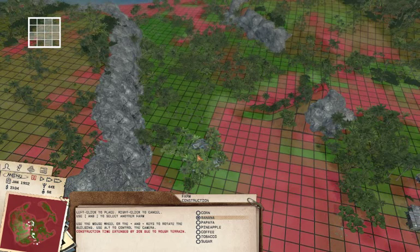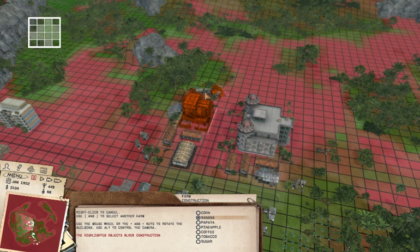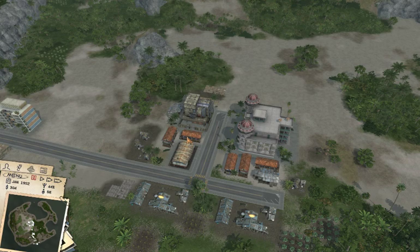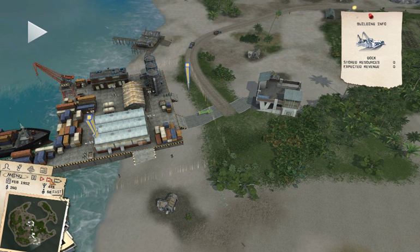That's not gonna work too well. Oh wait, this is banana country right back here, but it's being used — somebody's planted stuff there. Maybe out here somewhere. There we go — banana farm. Okay, we've got a fisherman's wharf here as well being built. Let's see how this runs. We've got positive cash — it's a good thing.